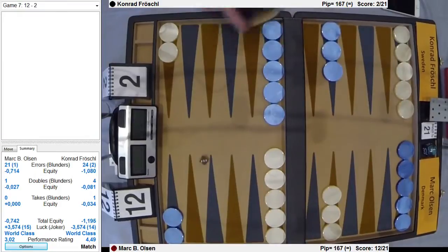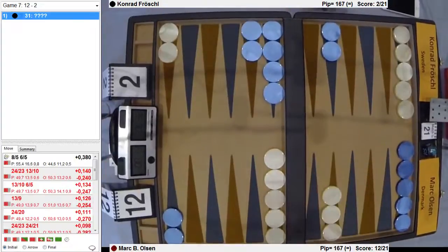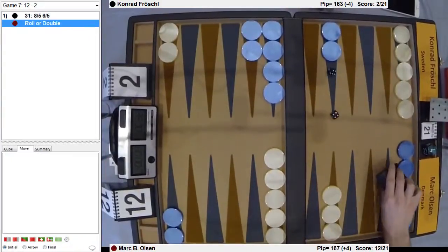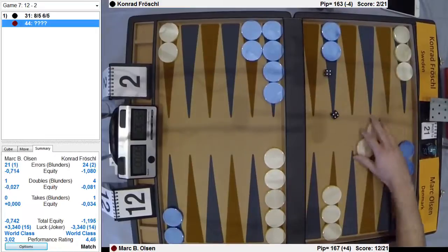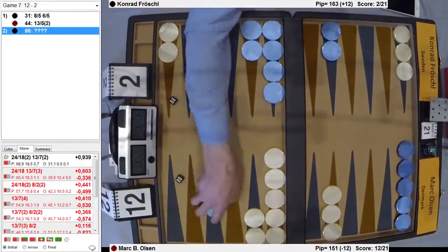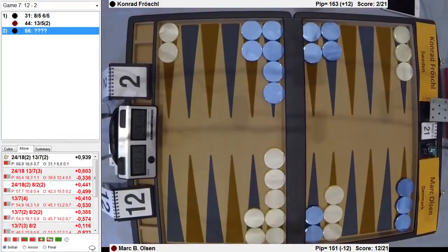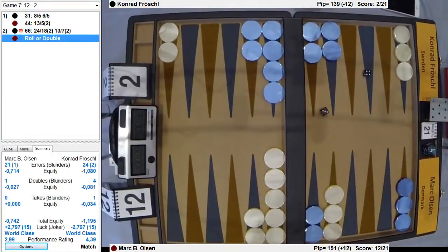Aces — start the cube on two. Three. One. Perfect. Conrad is going to double after a 5-4. Oh, double fours again. It's a big difference than the 5-4. Sixes, and the cube is coming. If he doesn't cube after this roll, I'm going to be shocked. An investigation is going to come up.